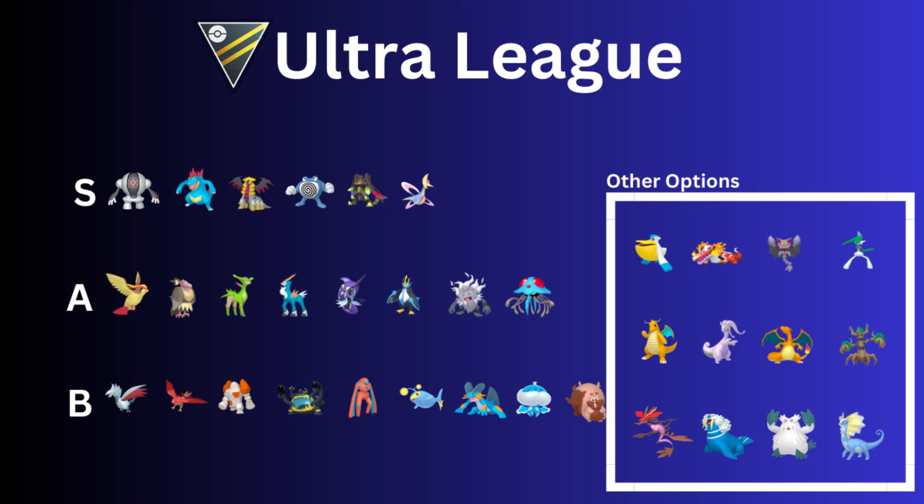Then we have Giratina — Giratina has always been good since Go Battle League began, it's a great Pokémon. Then we have Poliwrath, which received a big update last season and is just dominating with Icy Wind, plus the Scald buff as well. Great Pokémon — and of course the Community Day counter too.